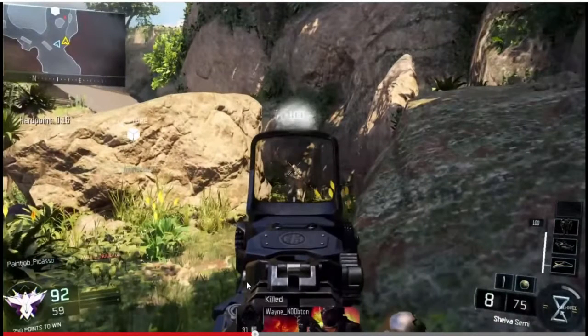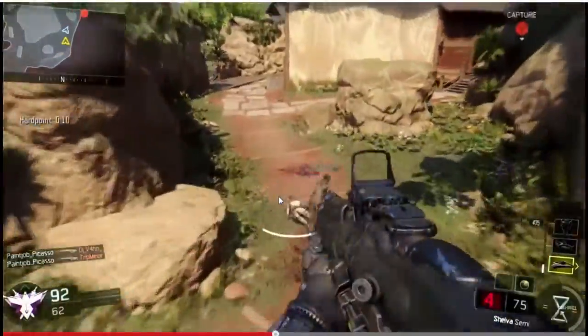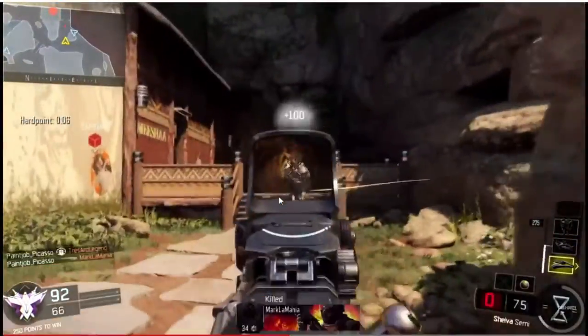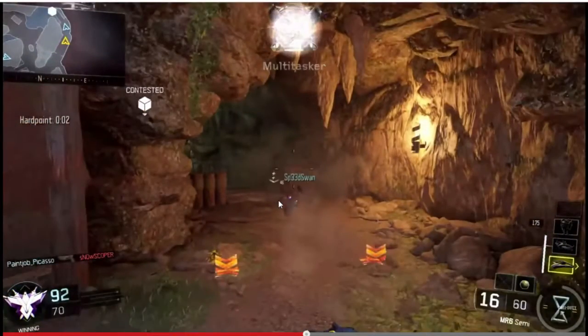This weapon starts with 10 bullets — it's the Sheiva, looks like a FAL from previous Call of Duties, semi-automatic with 10 bullets in the clip. The map here looks like it could be two lanes. He's playing Hardpoint — confirmed — one, two lanes visible. He gets kills quickly, including a headshot, going out-of-ammo bloodthirsty, then jumps over a wall. You can see how quickly he recovers after jumping, which shows this game is going to be very fast paced.